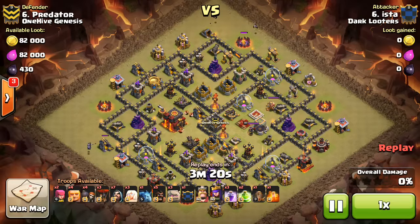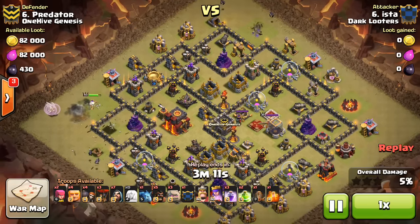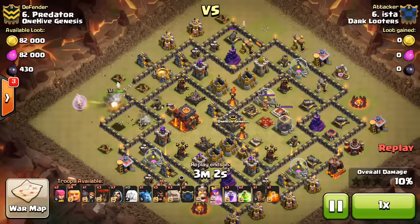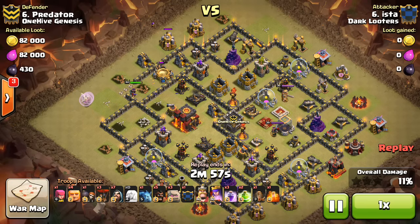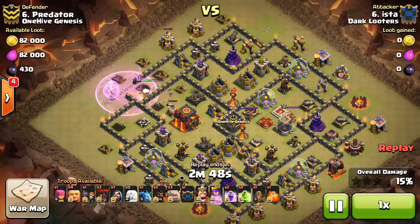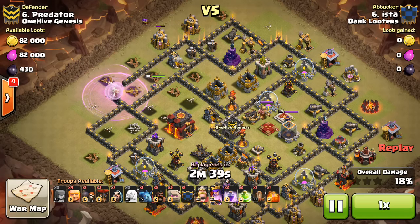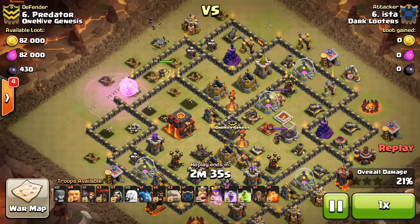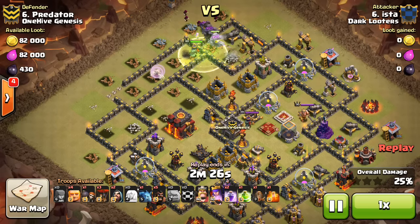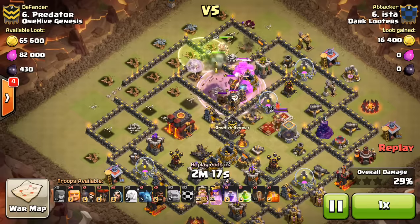We're going to take a look at a true Town Hall 10 3-star. Ista taking on Predator and doing it very nicely here. Dropping some minions basically to create a funnel for the Queen Walk, and then a few up top. The Queen's heading up north as planned, taking out defenses. Drop some Wall Breakers to let the Queen get into that first air defense. He drops a Rage to help the Queen against the X-Bow defense plus the Sweeper that's been pushing those healers back. The Town Hall's not in range, so the Queen keeps walking. She steps up as the Builder Hut goes down, and then takes the Jump Spell along with the Golems. It's a ground attack — mainly a mass Golem with a few Hogs and a few Balloons.